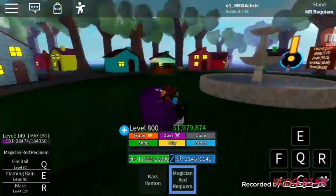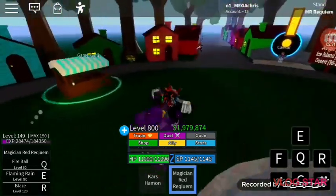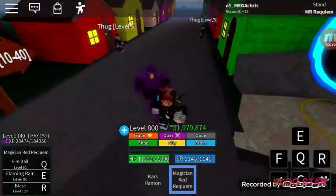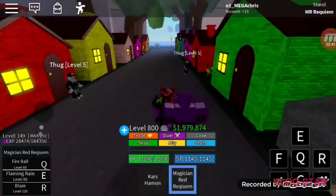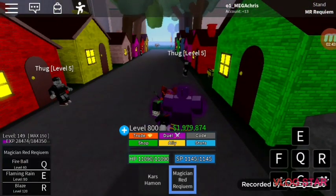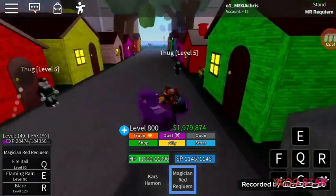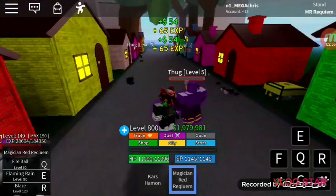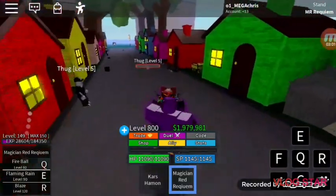I'll do a mini showcase. So the first move is Fireball, level 60 — basically the fireball move from last time but different. When you use some moves they just happen already, so you press Q and aim in front of you. The cooldown is pretty fast and the damage is really high.